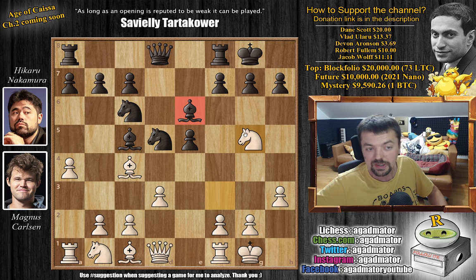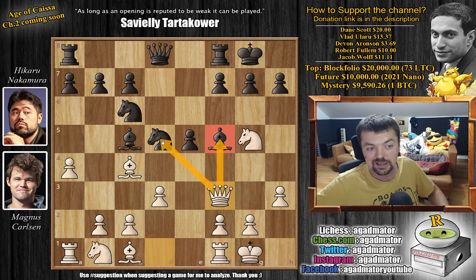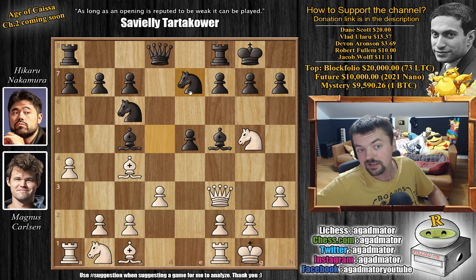Knight to g5 puts pressure on the bishop. Hikaru, not interested in giving up bishop for a knight, plays bishop to f5. The bishop will be very useful here, as it guards the h7 square — you can put it to g6, so it's going to be a very nice defender.